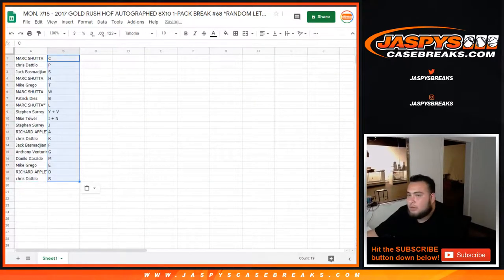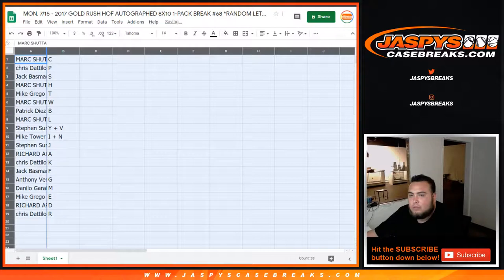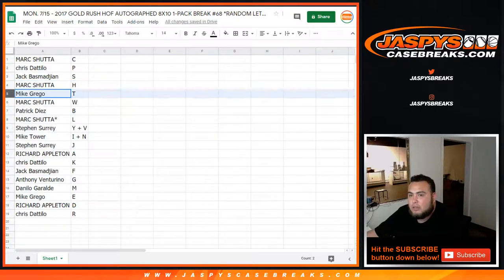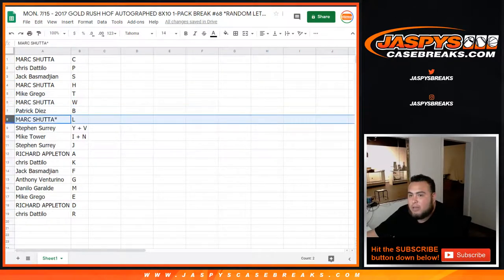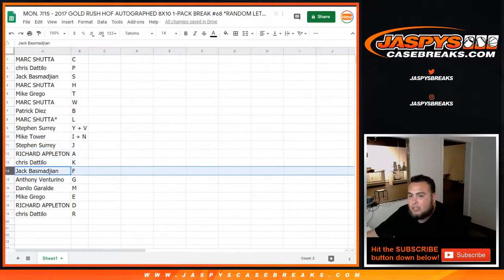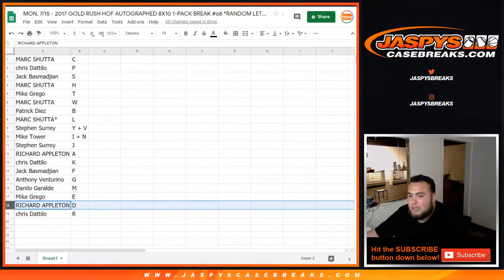What's up Mark? Mark, you got C. Chris with P. Jack with S. Mark with H. Mike Grego with T. Mark with W. Patrick with B. Mark with L. Steven, you have Y and V. Mike with I and N. Steven, you got J. Richard with A. Chris with K. Jack with F. Anthony with G. Danilo with M. Mike with E. Richard with D. And Chris with R.